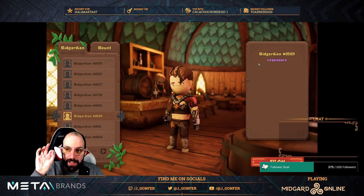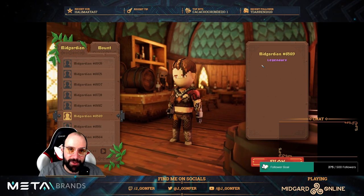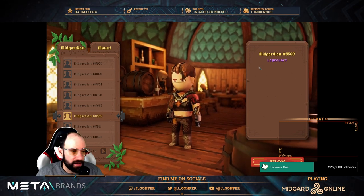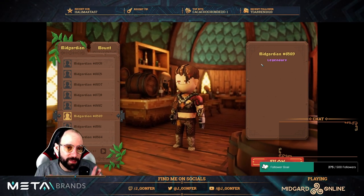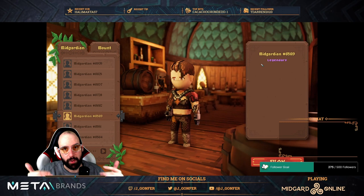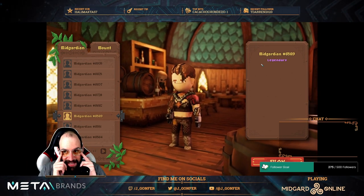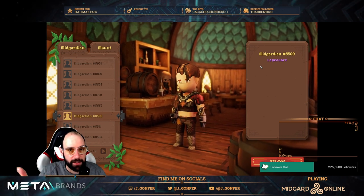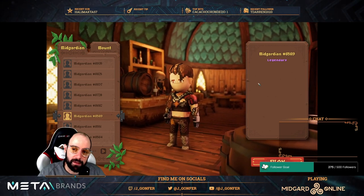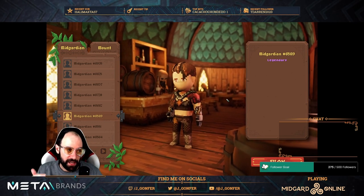You can see the title of MidGuardian, the serial or ID number, and there's a blank space below. I imagine they'll implement stats there — maybe showing if the MidGuardian is on a quest or mission, the remaining time, possible rewards and chances, or the specific stats of that MidGuardian. The ones you're not playing with can be sent on quests to get rewards, mine resources, or something like that.